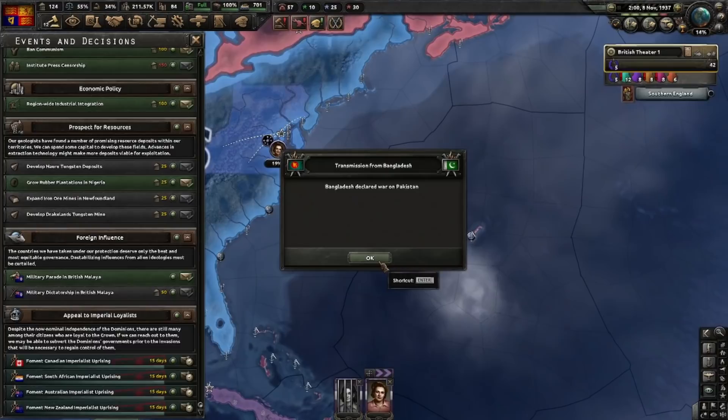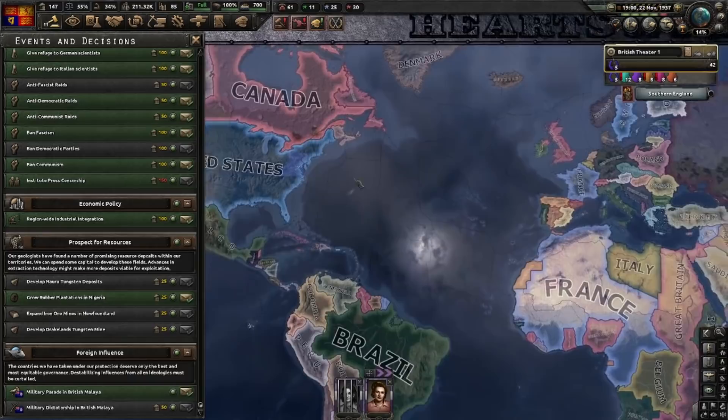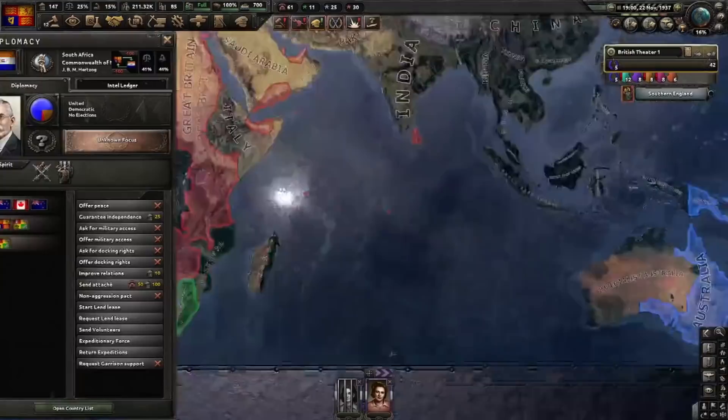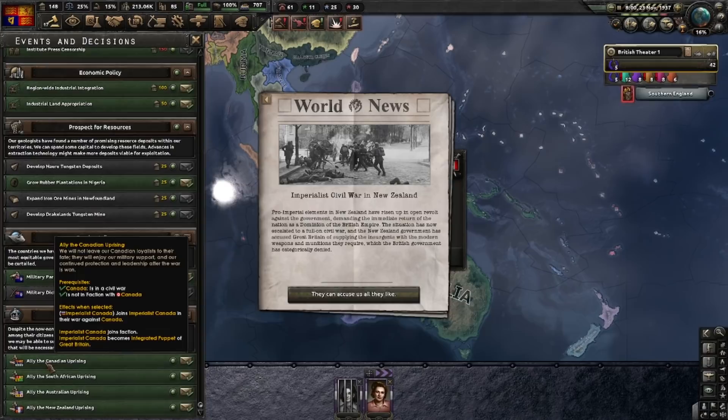Bangladesh declared war on Pakistan, and here the decisions are done. Now just go to all those dominions except Canada and declare war to make it nice and clean. There's New Zealand here — declare war. Just wait for the decisions to update and you can see 'Ally the Canadian Uprising' and all the others — click, click, click, click. Here we go.